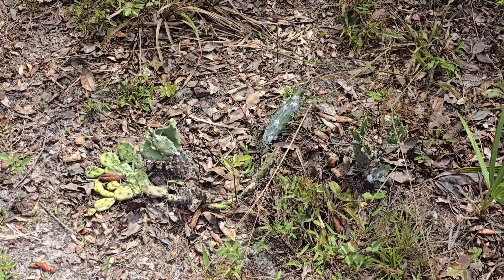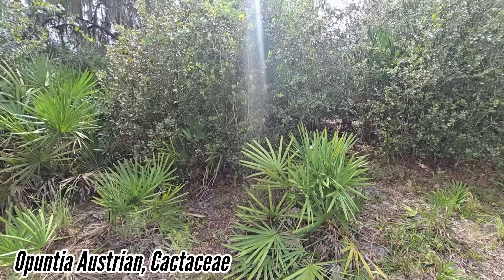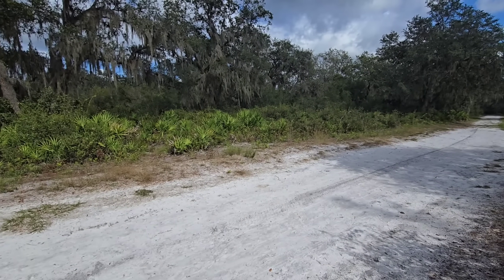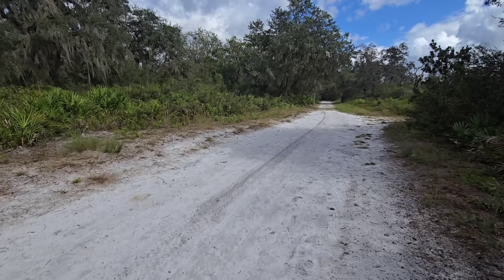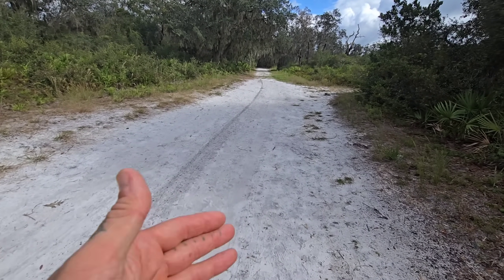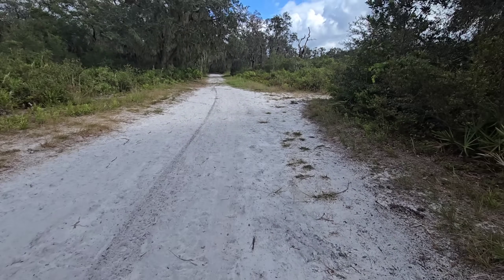We got Opuntia — we got a cactus, Opuntia austrina. And then the Serenoa repens. And then is that just Quercus virginiana back there? No, these are other Quercus. Look at all that sand — all that white sand is just the former Appalachian Mountains, ground down. It's not the limestone; the substrate's all limestone, but this is not that. This is pure quartz silica dioxide.